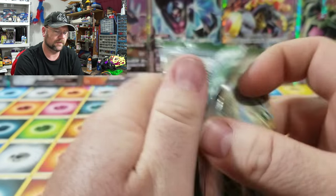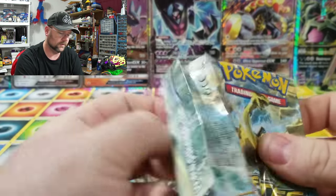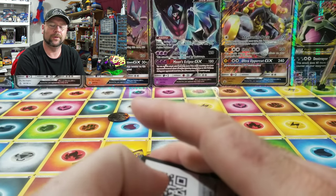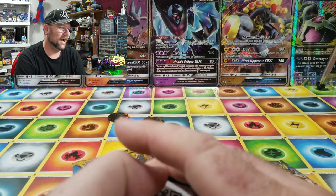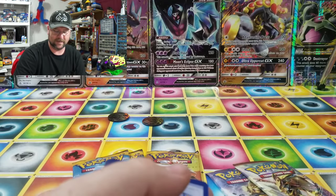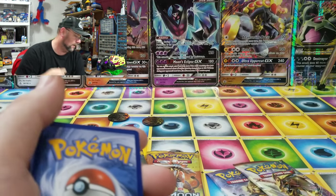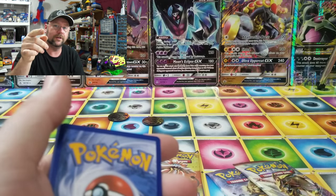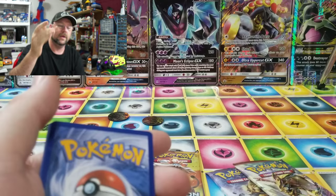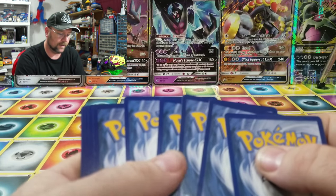Alright, let's get into this Fates Collide pack. I think I'd put Fates Collide over Steam Siege - I really hate Steam Siege and I think a lot of other people do too. I picked up a Tapu Koko blister - it's got a Steam Siege pack in it and I've got a plan for it, so stay tuned for that, hopefully next week. I did shoot a video over the weekend with those elusive energies but it didn't turn out as well as I wanted, so I've got to redo it.